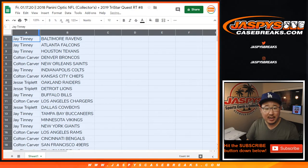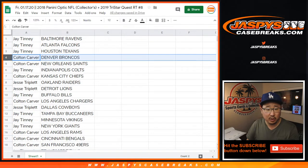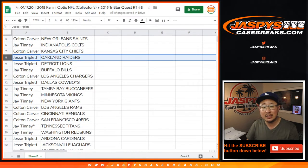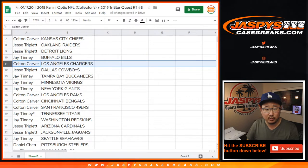Jay gets Ravens, Falcons, Texans. Colton gets Broncos, Saints. Jay with the Colts. Colton with the Chiefs. Jesse, you got the Raiders and the Lions. Jay with the Bills. Colton with the Chargers.